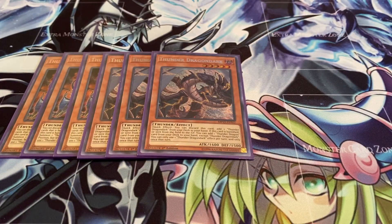Next, three Thunder Dragon Dark. You can discard this card to add another copy of itself from your deck to your hand. Or if it's banished, you can add a Thunder Dragon card from your deck to your hand. Really an amazing card — it definitely synergizes super well with Allure of Darkness, so that's why I love it.